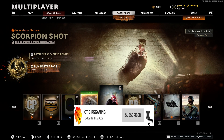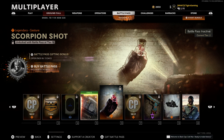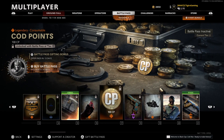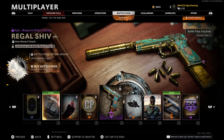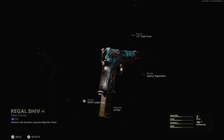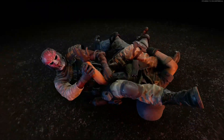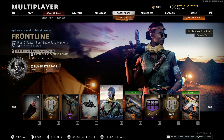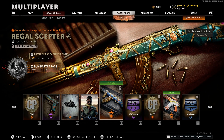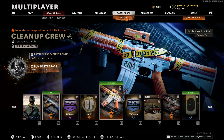After the free weapon we have our first gesture — the Scorpion Shot. Let's just say it's quite a reaction-inducing one, and we'll move on. Next up is the Regal Sheev Pistol Charlie blueprint, which looks absolutely amazing. We have the Twisted Reverse finishing move — quite scary, not gonna lie. Then a Legendary blueprint for a tactical rifle called the Regal Scepter, similar style to the Sheev, followed by the Cleanup Crew — another nice looking blueprint.